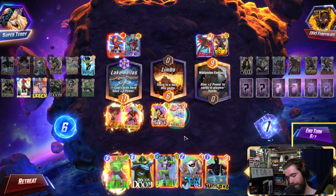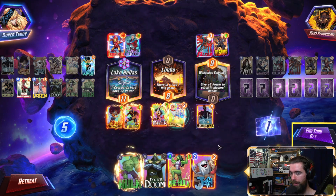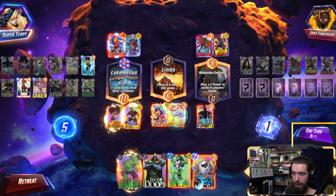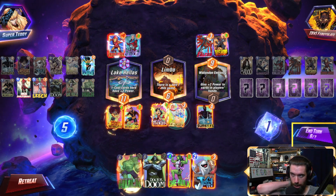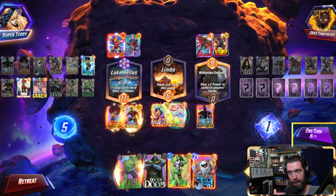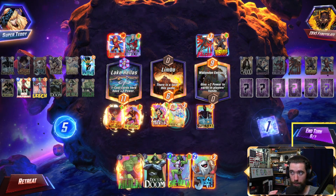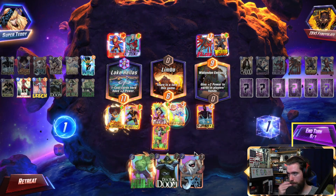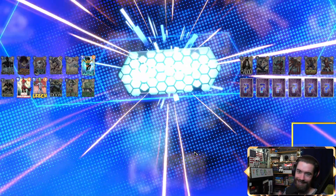Now in a little bit of a conundrum. I can play the Sunspot — it would be able to gain five power, and it would still pass enough energy on She-Hulk to make her free and playable alongside Hulk on the final turn. But then I'm not passing any energy on the final turn. I could play Sunspot and She-Hulk now — that might be the answer. Do this and then just play Hulk or just play Dr. Doom. It was all coming together.